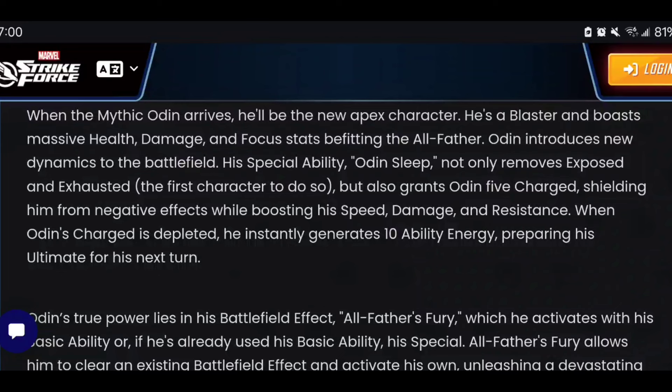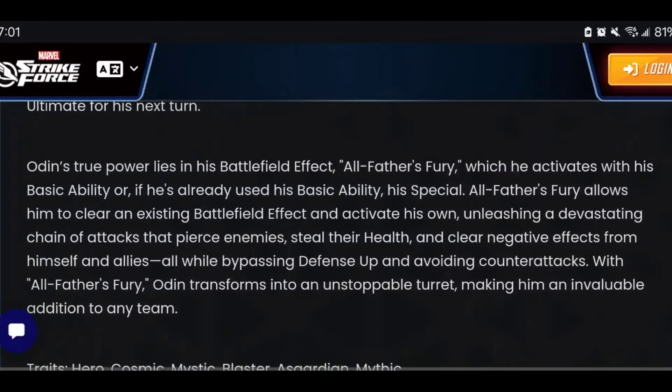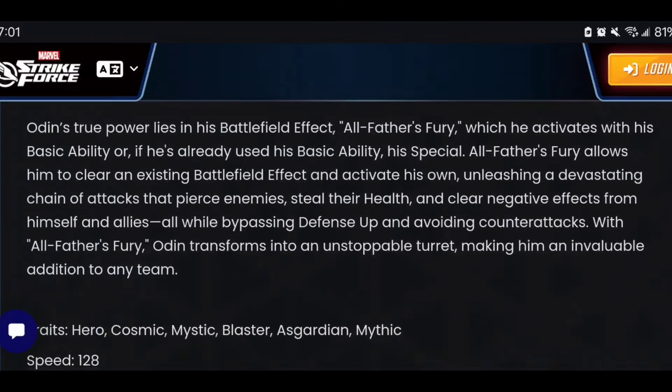Odin Sleep grants five charges that give him additional protection from negative effects, boosting speed, damage, and resistance. When his charges are finally depleted, he instantly generates ability energy so that on his next turn he can use his massive ultimate ability, which is another strong ability in itself.